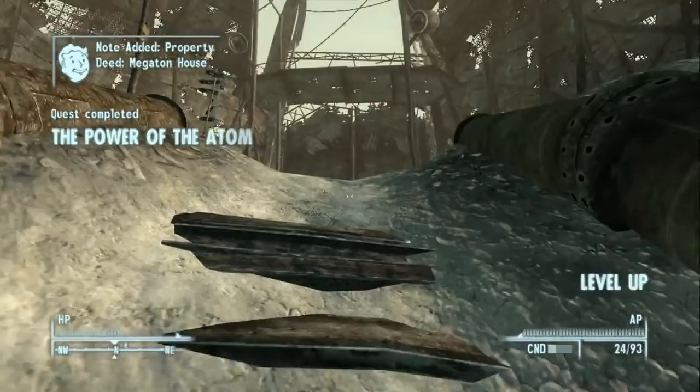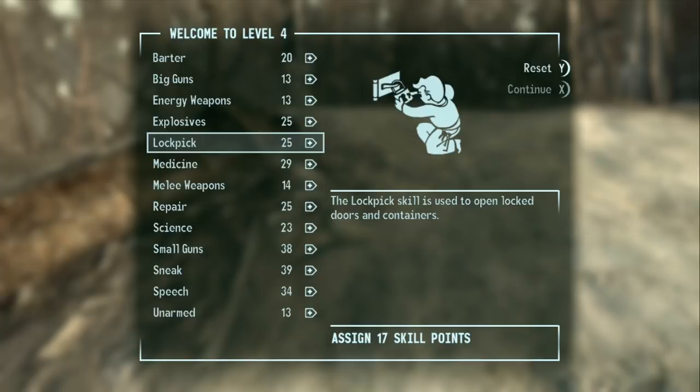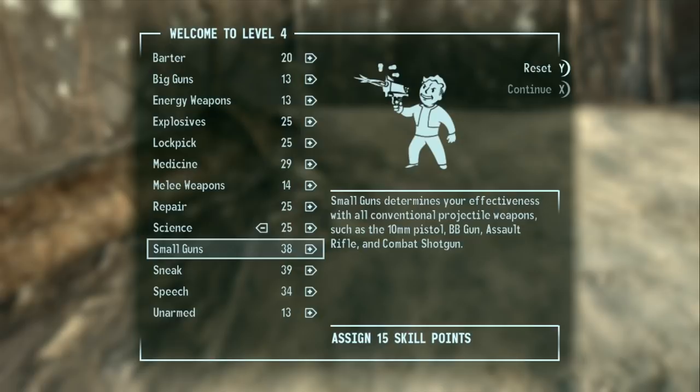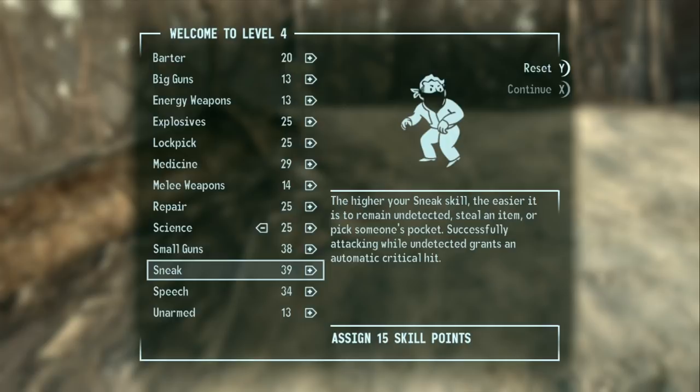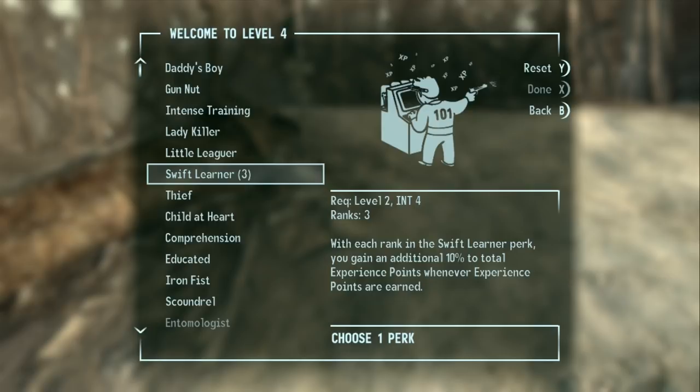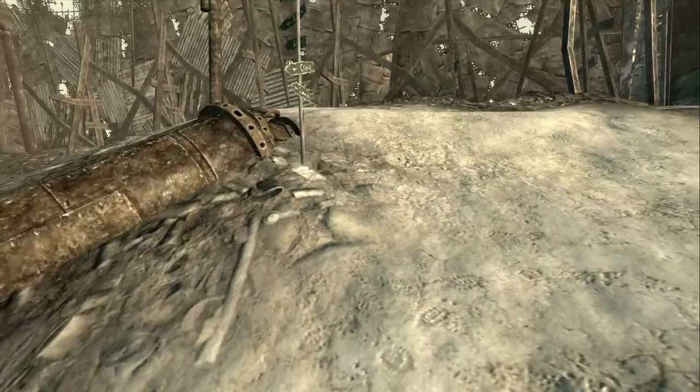Leveling up, we raise several skills to 25. I like to max Sneak first. We also get a perk — someone mentioned Swift Learner isn't great but I always take it. This is the final Swift Learner perk so next level we'll pick something different.